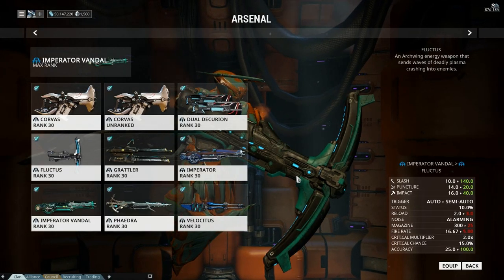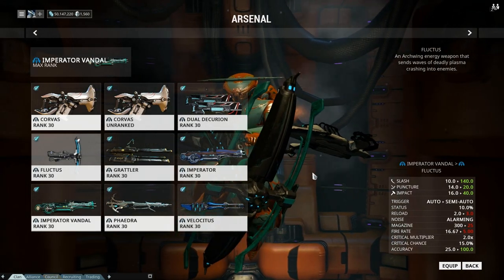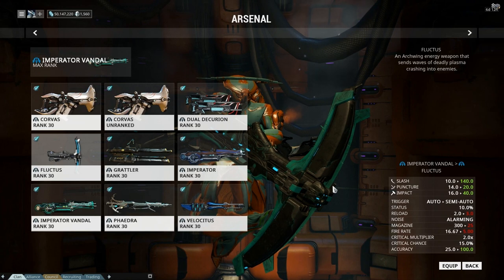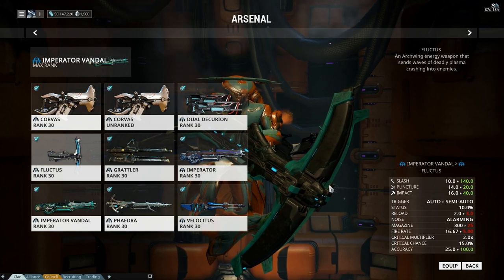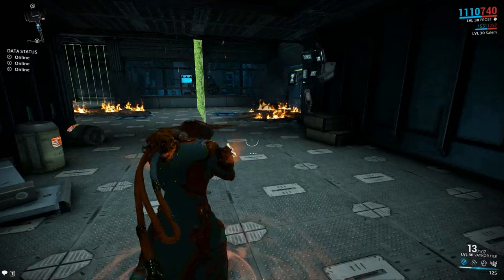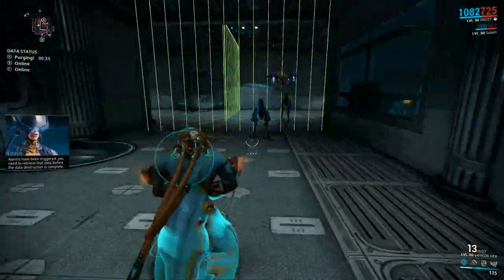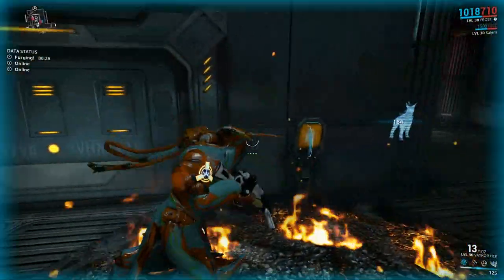There is also a fix for the Fluctus not dealing damage — specifically it wasn't doing any damage to the J3 Golem. The electric damage from the J3 Golem himself will now target the closest player, which I assumed it already did. The panels are also supposed to flicker and pause the timer when activated.